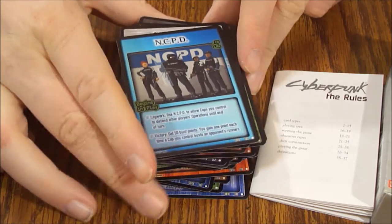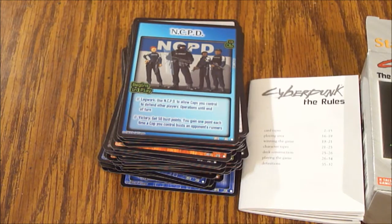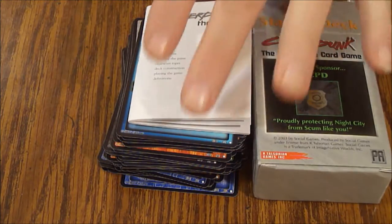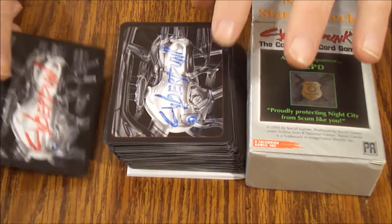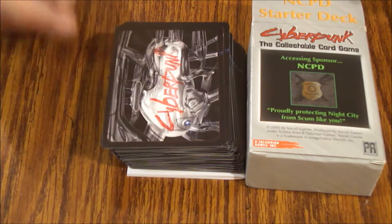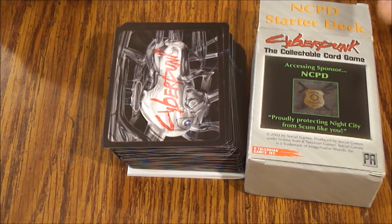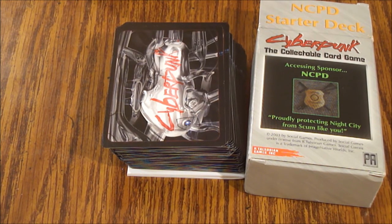Not a bad mix — we got a few duplicates but that's okay, that's probably useful with this particular one. 85 cards in the stack is pretty good value for the dollar in my opinion, and of course you get the rulebook. The back of the cards look cool, very cyberpunk-ish — the red and blue ones both look pretty good. I was always a pretty big fan of the cyberpunk genre back in my younger days and it's still pretty cool. So if you get a chance, check it out — it's the Cyberpunk Collectible Card Game, NCPD starter. Now we know what's inside. Thanks for watching, we hope to see you next time on What's Inside.